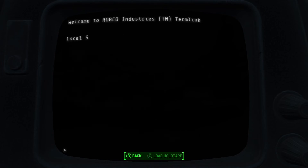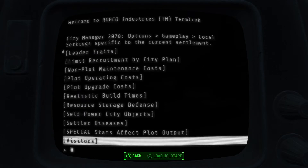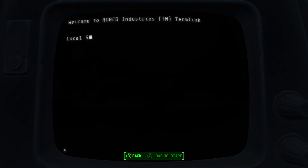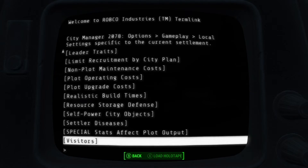Settler diseases — that should be off. Special stats effect plot output — let's turn that off as well. And then visitors — we can leave that alone.